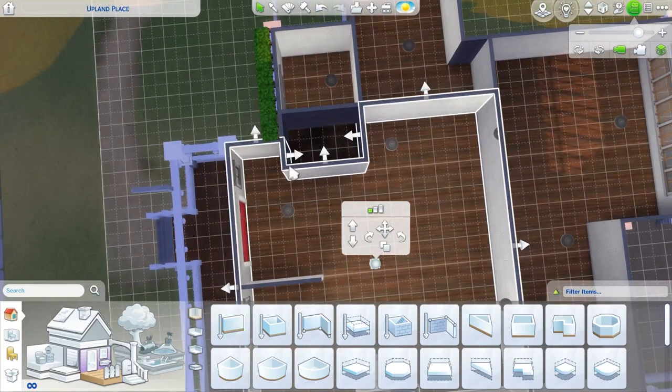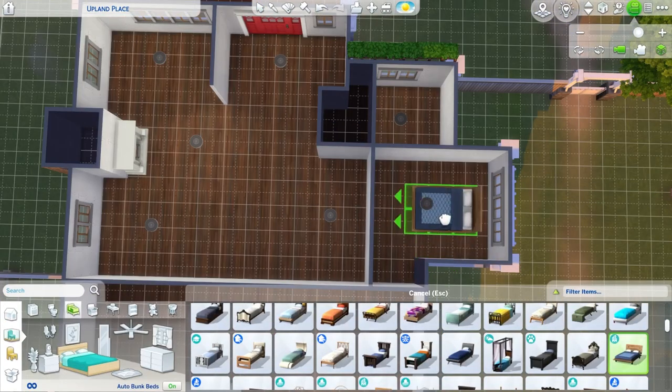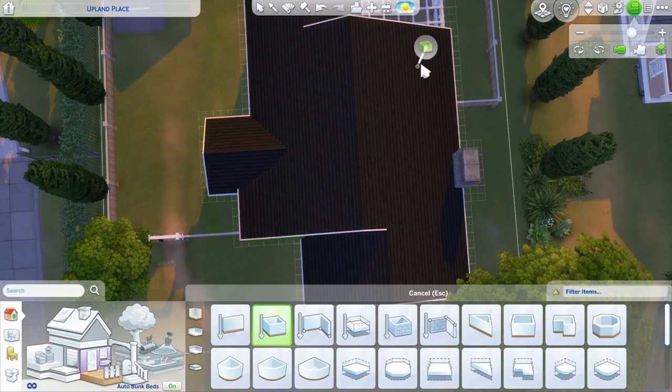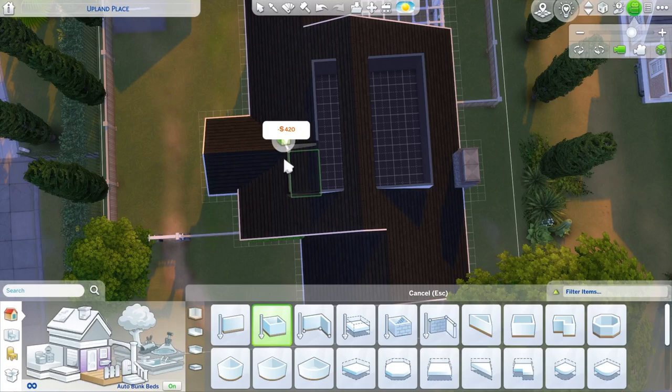Now we're just working on the floor plan. Some of those lights have glitched into the walls, which is why I use those bigger saucer lights. Usually when I use the smaller ones, I end up with weird lighting glitches when I'm done building because I've lost a light somewhere in a wall. So that's why I tend to use those bigger saucer lights while building and then go back and replace them with the smaller ones for actual gameplay.